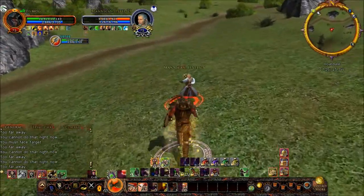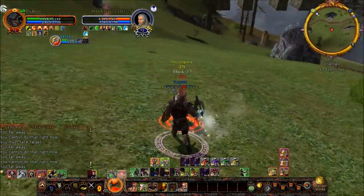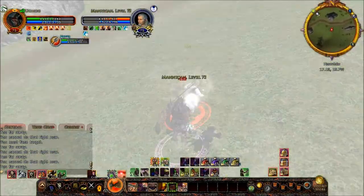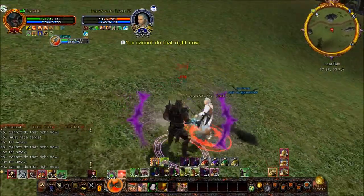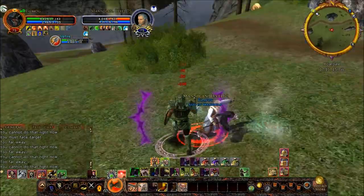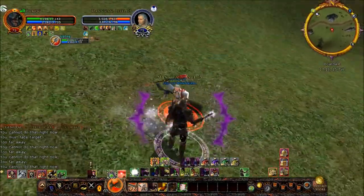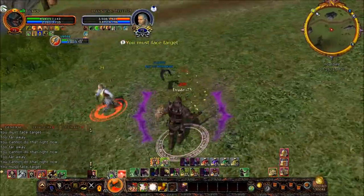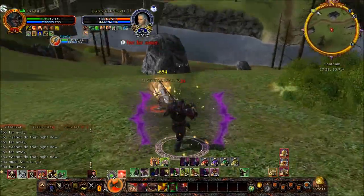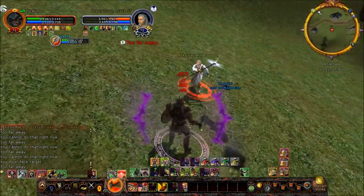He keeps healing himself right back up — I think part of it's from flanks. There he goes with the power drain, but I do not care at all about power drains; it is a non-issue. War leaders can manage their power quite well, and with 7 audacity the power management is so easy it's almost cheating. I actually should have let him power drain me and not interrupted him, just to waste time putting more damage on him.